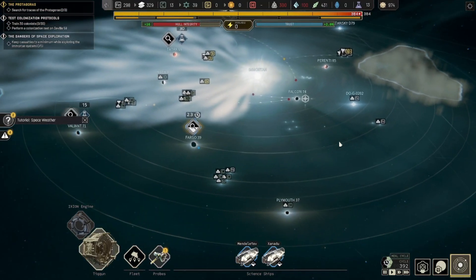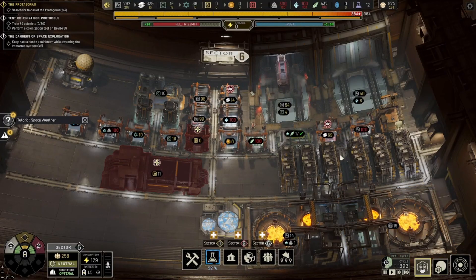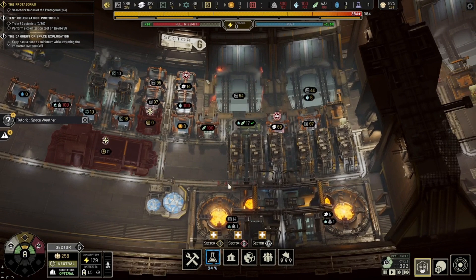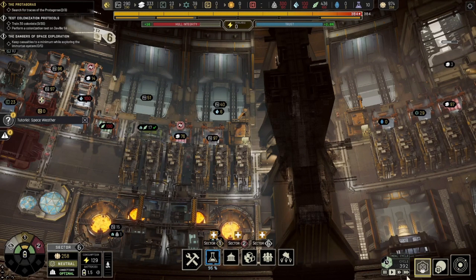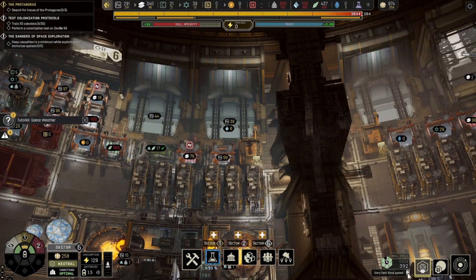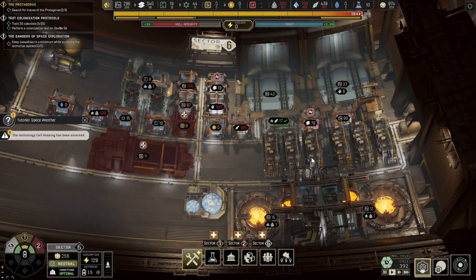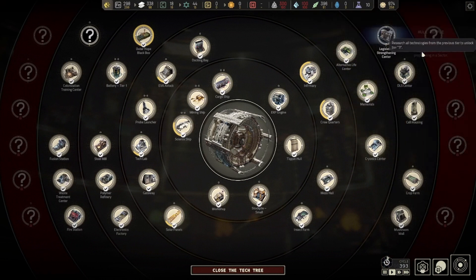Our production should be kicking in a little bit better now. It's just the amount of polymers I need is a little bit obnoxious, honestly. And I don't have enough energy to power this thing, so that's a bit of a problem. Cell housing has been unlocked — that's something we cannot really use right now, but it is very, very good. Go ahead and grab the legislative whatever.